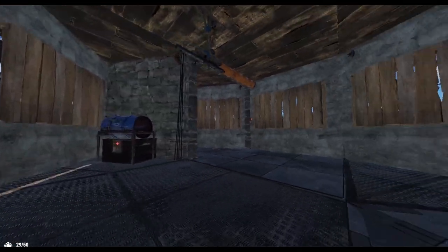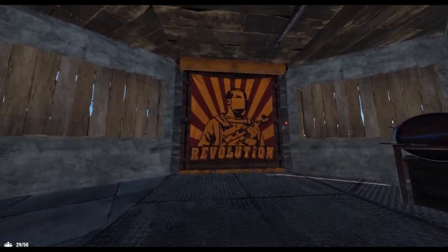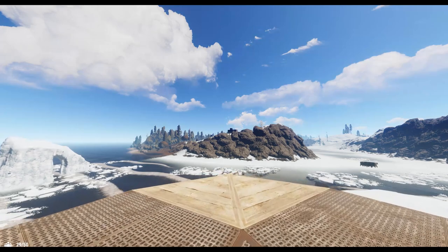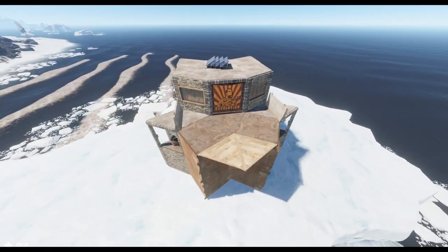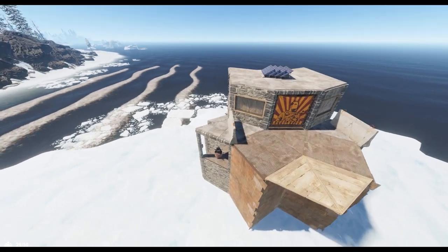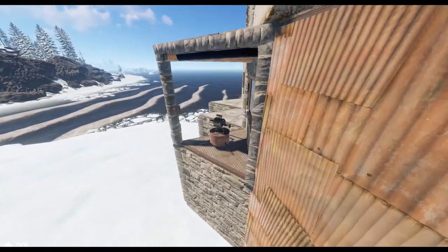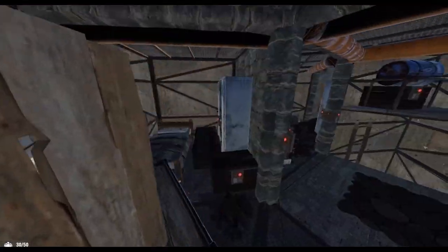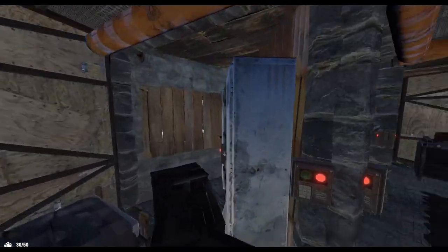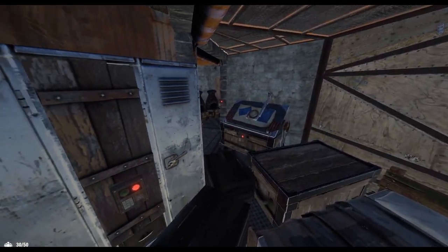In this configuration, the base has 8 large boxes, 20 small boxes, 10 barbecues, and 4 campfires, adding up to a total of 20.8 large boxes worth of storage. It has 6 furnaces, room for both a tier 2 and tier 3 workbench, a research table, repair bench, 2 lockers, 2 beds, 2 sleeping bags, 4 shotgun traps, 3-4 large solar panels, 1 medium or large rechargeable battery, 3 root combiners, 1 switch, and 4 electrical branches.